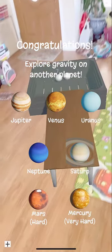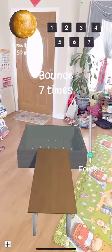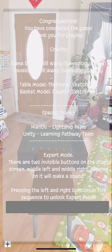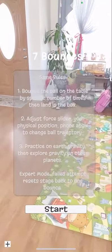Once you have completed all the planets, the credit screen will show. Thanks for playing. There are also instructions on how to access the expert mode, and you have to restart the app to go back to the first screen.